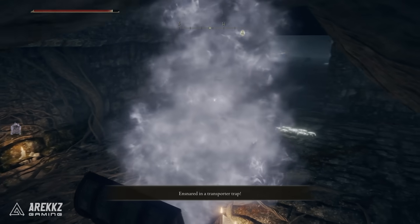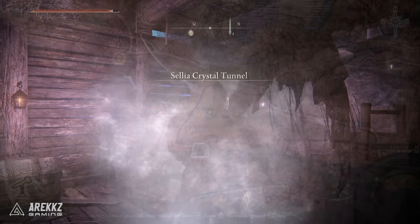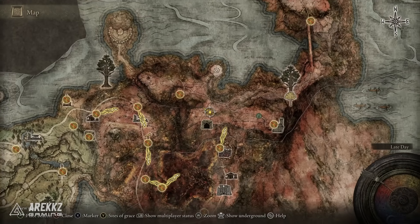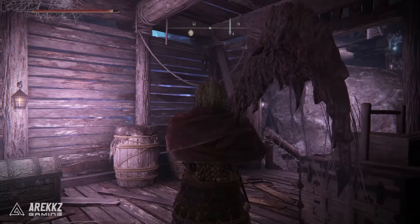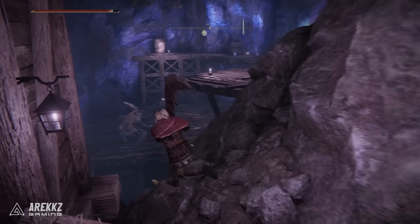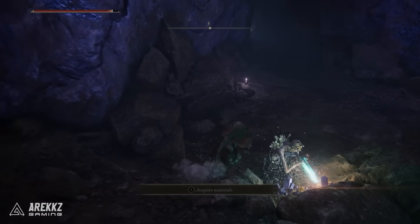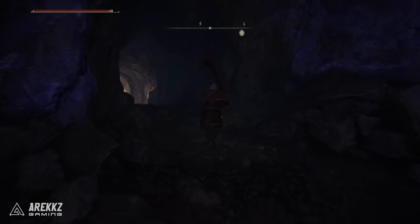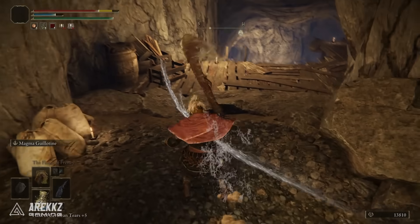Now this is a teleport chest which will take you to another location on the map. It will take you over to the east into Caelid, which if you are starting the game is a very high level area and you will get clapped by pretty much all the enemies. But it brings you over to the Caelid Crystal Tunnel, and all we're going to be doing here is simply running through the tunnel bypassing all the enemies.